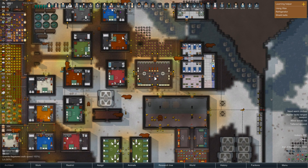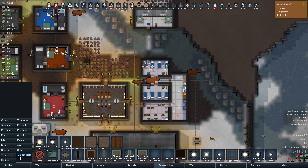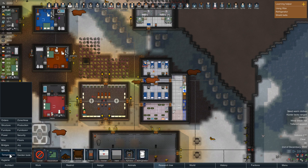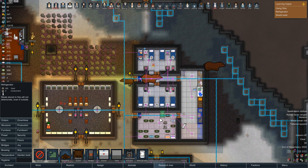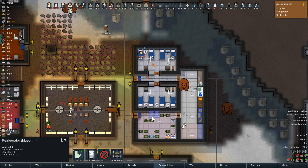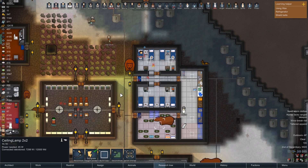Before we forget - I want to build that fridge. Garden tools? No. Furniture? No. Temperature - even though it's weird, that's not really a temperature item. I'm gonna build two of these: one for synthetic organs and body parts, and one for food.